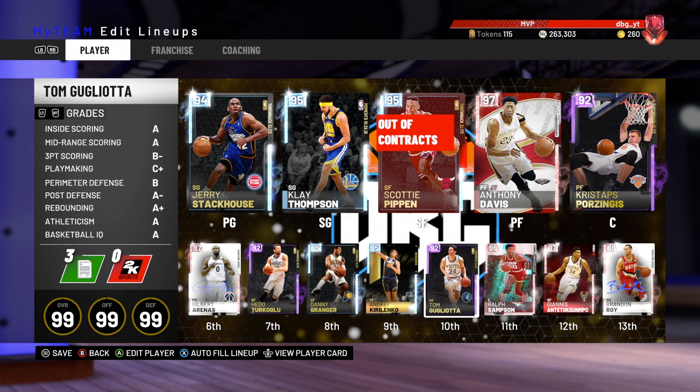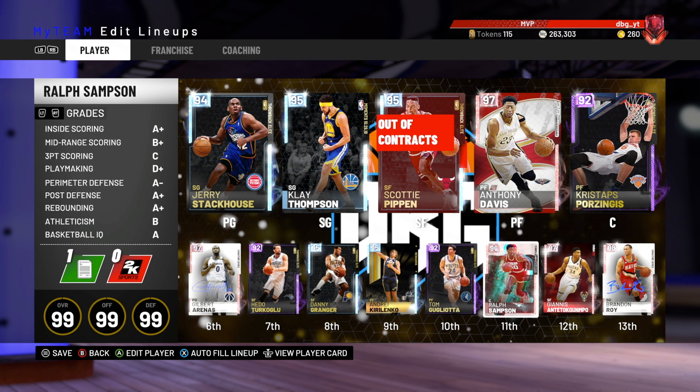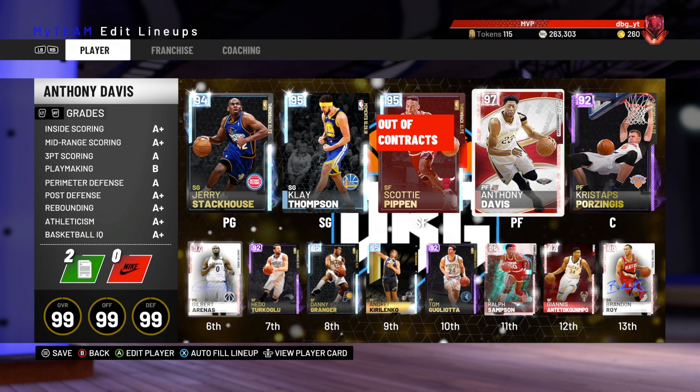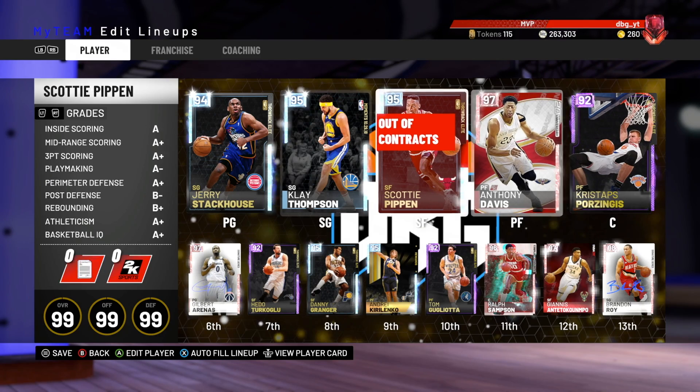This is the team we are running with. Off the bench we have Gilbert Arenas, Hedo Turkoglu, Danny Granger, Andre Kirilenko, Tom Gugliotta, Ralph Sampson, Giannis, and Brandon Roy rounding off the bench. Now we're going to go over the hot zones for Jerry Stackhouse, and also for Porzingis because I haven't used him in gameplay yet. Then we are going to get on to the game.